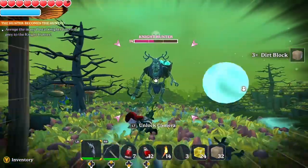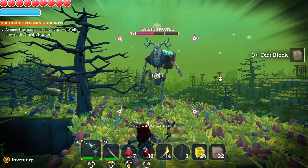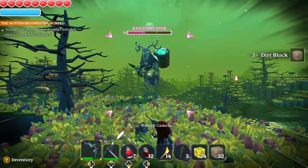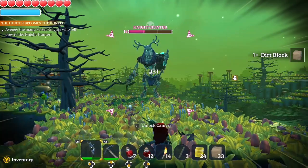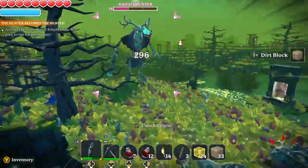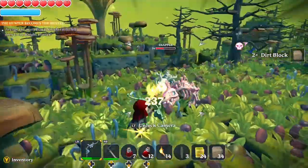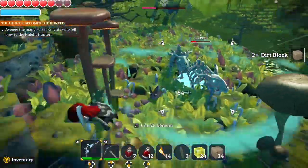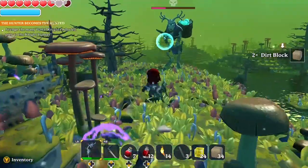He does spawn randomly on the island, and if you die and come back he might be in a different location. So if you don't like where he's located and don't want to fight him there, you can kill yourself or leave and come back and he might be in a different place. Keep that in mind if you get an area that's really tiny or too hard to fight him in, like a lot of hills or holes that you fall into.